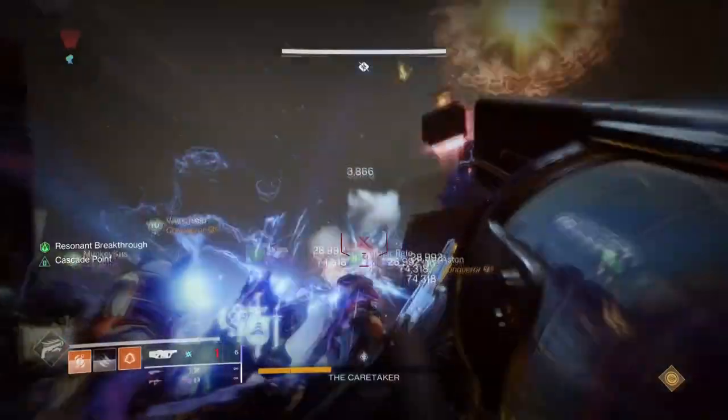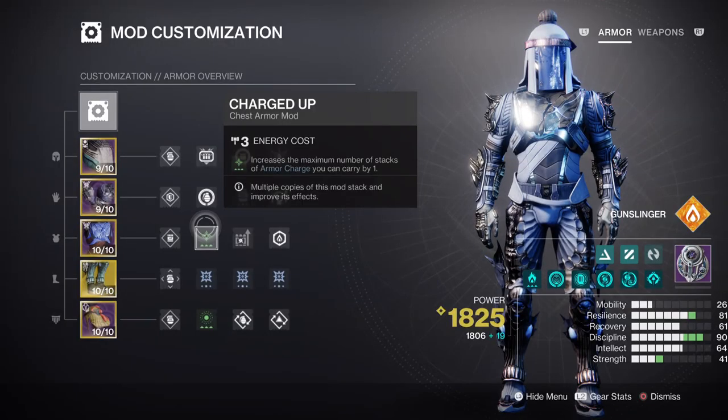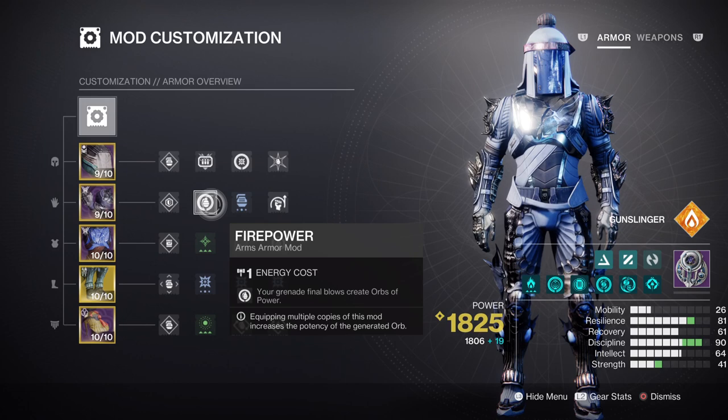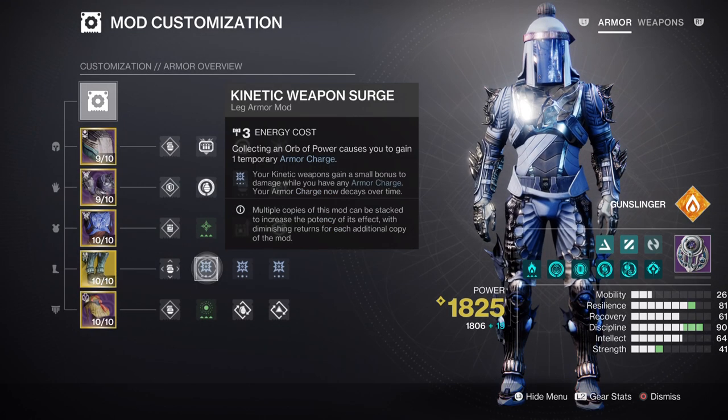As the build is pretty flexible, you're going to have a lot of room to build how you choose. Charged Up will allow us to carry one extra charge. Both Firepower and Kinetic Cipher mods will allow us to constantly create orbs of power through their affiliated weapons. Time Dilation will expand on time-based mods by an extra 5 seconds. But the most important mods to have are of course the x3 Kinetic Surge mods, which will enhance your Golden Gun damage by an extra 20%.